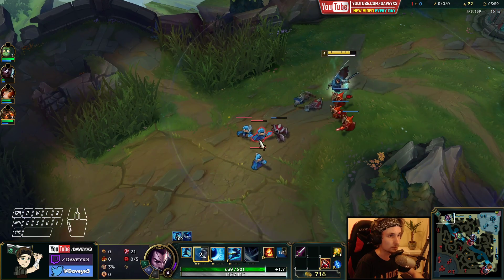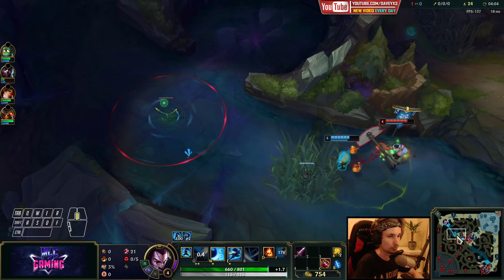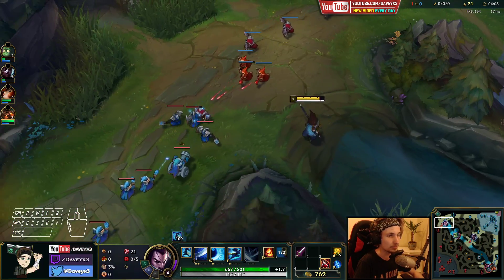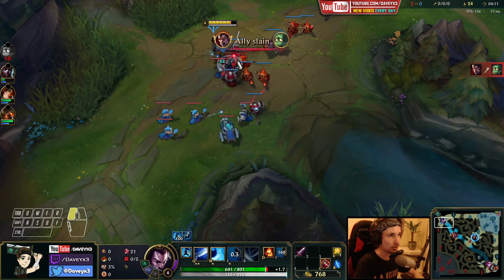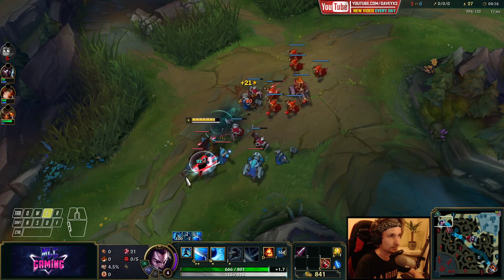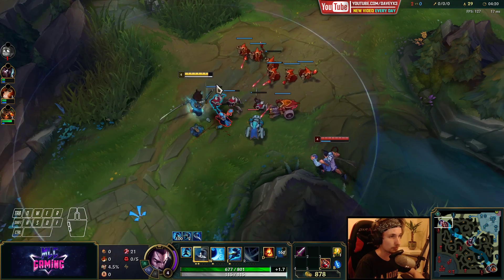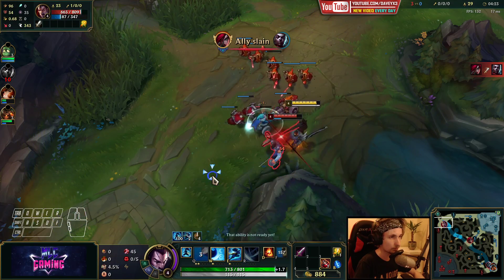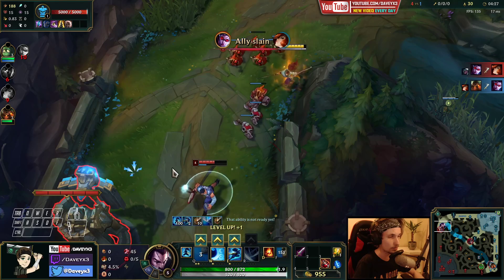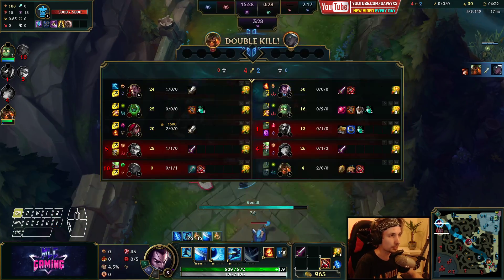Amumu might come top lane soon, we'll see. Darius is still roaming down there and this guy is actually taking the fight. I saw Amumu walking out to Darius to fight - obviously he's not gonna win this. I don't know what he's trying to do there. But I'm just gonna push this in. Nice - we got the cannon and we've also brought this guy to like half health.